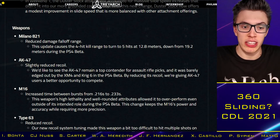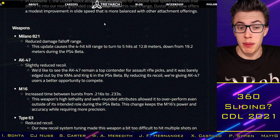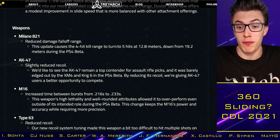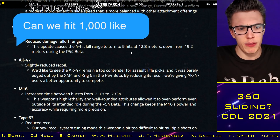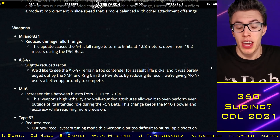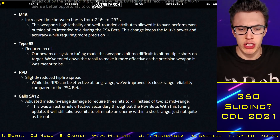They also made some weapon changes. The Milano 821 — that's effectively the UZ — was considered the best gun in the game, but they reduced its damage fall-off range. This update causes the 4-hit kill range to drop to 5 hits at 12.8 meters, down from 19.2 meters during the PS4 beta — a pretty significant change. The AK-74U or MP5 are probably now back up there as the best SMGs. The AK-47 received slightly reduced recoil, the M16 increased time between bursts, and the Type 63 received reduced recoil.